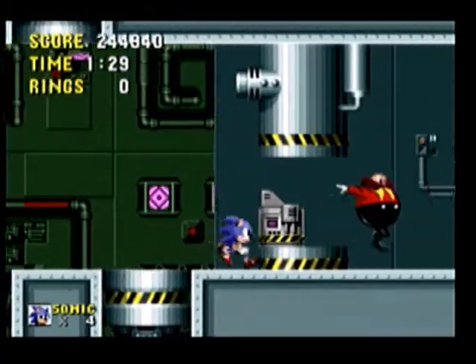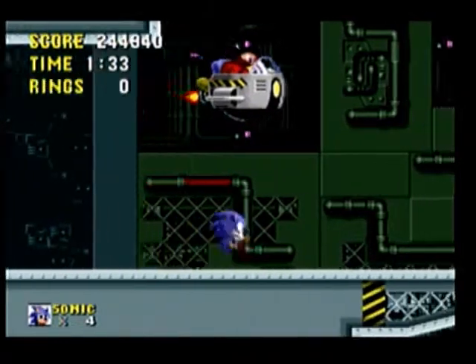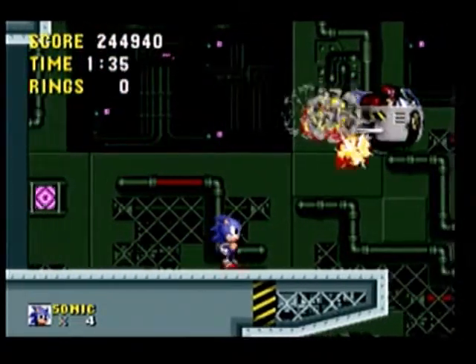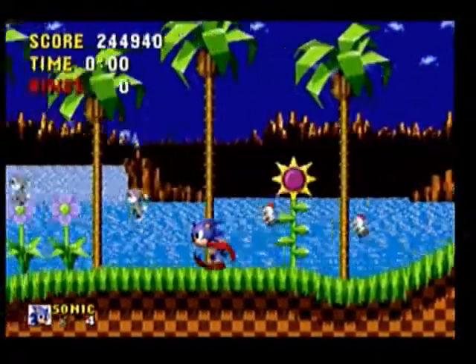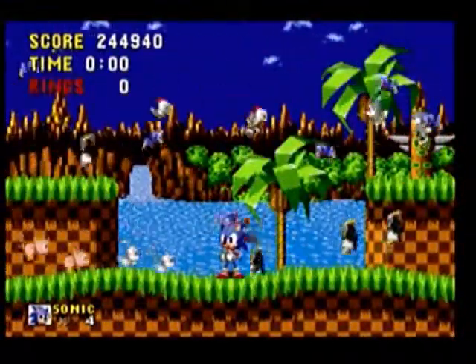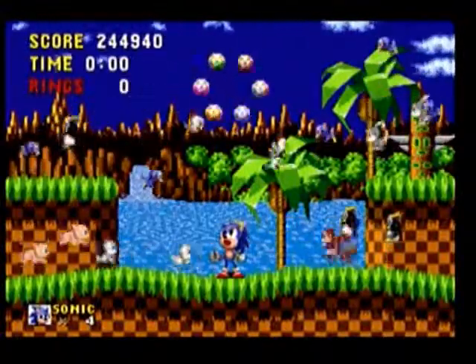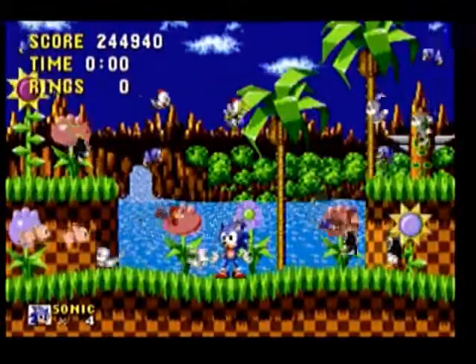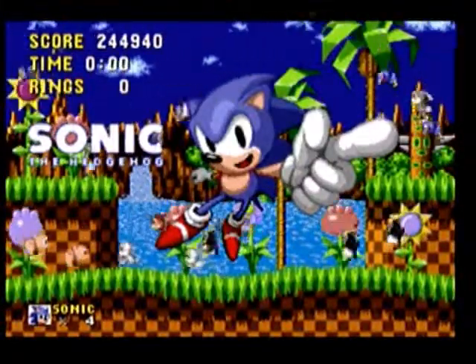We destroyed his machine! He's running away — oh no you don't. You think you could just run away slowly in your egg mobile? No way. Now Sonic runs through Green Hill Zone where all of his woodland buddies are waiting. He returns and restores the chaos emeralds, flowers pop out of nowhere — Sonic the Hedgehog.